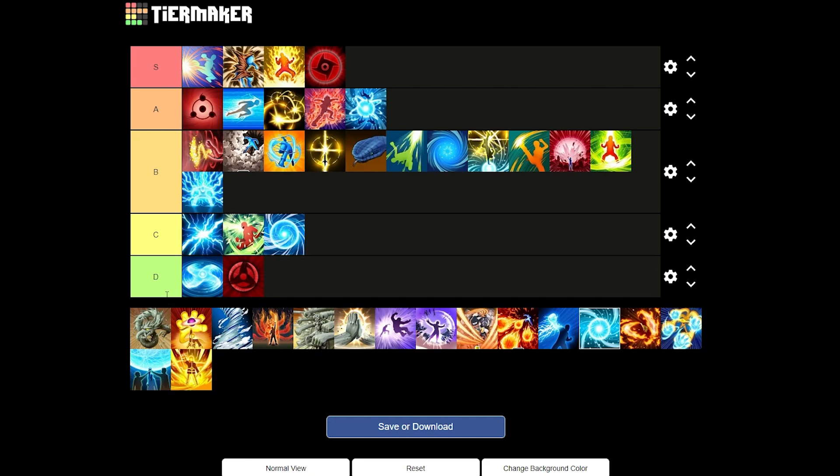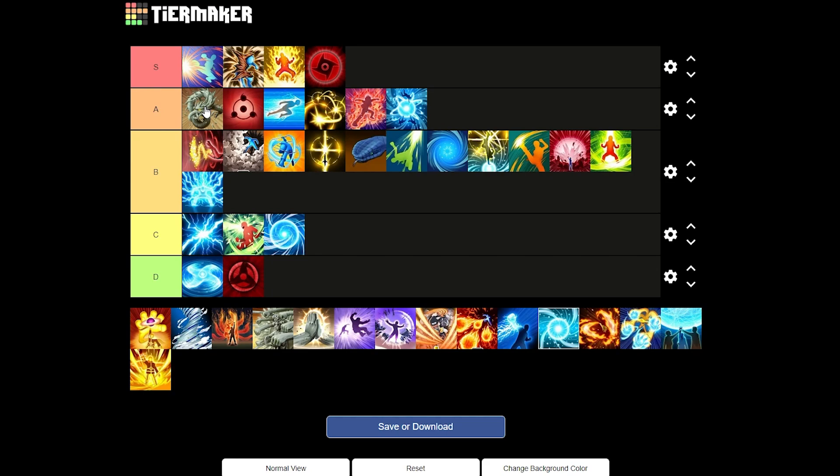Next up we have Wood Dragon Jutsu — probably the most annoying jutsu to get hit with in this game. If you're in the comments, let me know what the most annoying jutsu to get hit by is. When it lands, it's just toxic — you gain HP back, it seals your enemies' jutsus. I hate it with a passion but I love using it. I'll give it a good A tier. I love Wood Dragon for pits and combat as well.